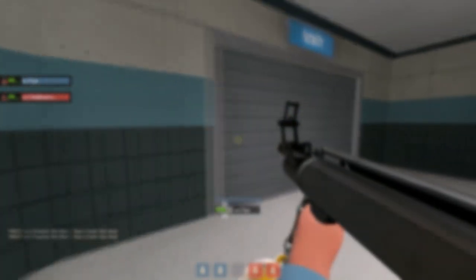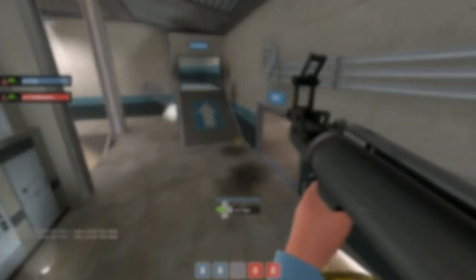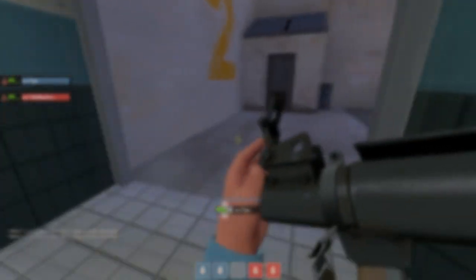Anyway, that's it — thank you very much for watching. This is the end of another Crackland Basics. Stay tuned for the next one. I think we'll be doing Gullywash soldier hiding spots and jumps.